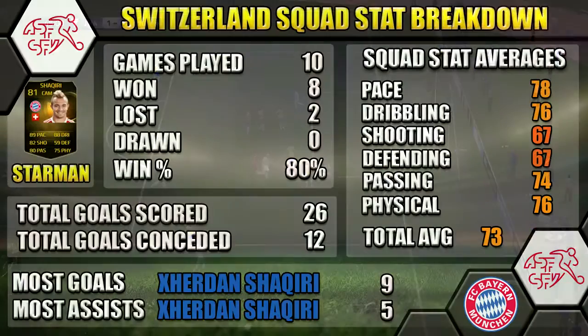We like to show as much info as we can, so here are our squad stats for our Swiss team. We played 10, won 8 and lost 2. Most goals and most assists were Shaqiri, and star man of the tournament was Shaqiri as well. All squad averages are on the right hand side — pause the video if you want to have a look at all the squad stats.